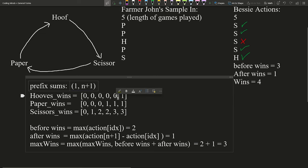At the fourth iteration, before wins becomes three and after wins is one, giving three plus one equals four, which is our new max wins. The final iteration gives three plus zero, so max stays four. That's how we solve the sample input — the answer is four. It works the same way for all other inputs. That concludes the whiteboard breakdown of Hoof Paper Scissors.